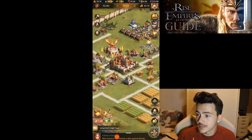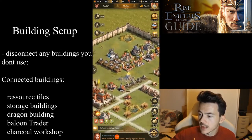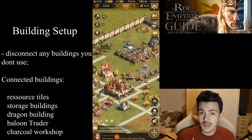The first thing we're going to talk about is the setup of the buildings. I've already done it on my farm — every building that we're not going to be needing, we're going to disconnect from any road so it doesn't consume charcoal. We're going to focus only on what we need in a farm, which is resources and gold.